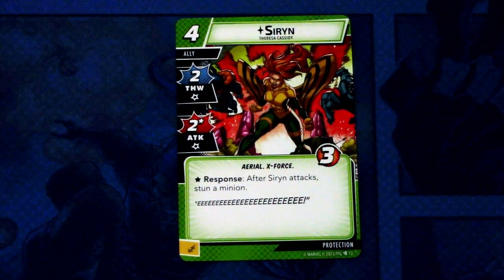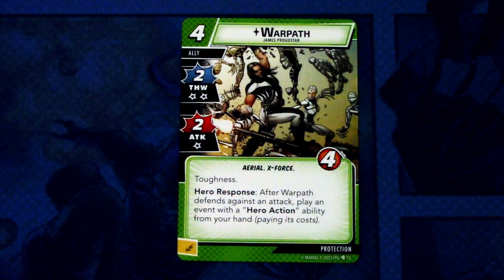Next we have Siren, a four cost ally with two thwart and two attack with asterisks, aerial and X-Force trait, and three hit points. Response: after Siren attacks, stun a minion. It can be committed as an energy resource — good stats for the cost. Then we have Warpath, also a four cost ally with two thwart causing two consequential damage, aerial and X-Force trait, and four hit points. Warpath enters play with tough. Hero response: after Warpath defends against an attack, play an event with a hero action ability from your hand paying its cost. Warpath can be committed as an energy resource.